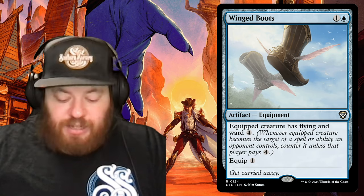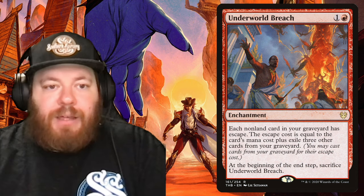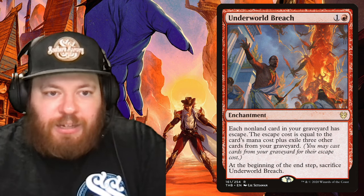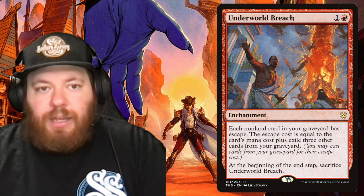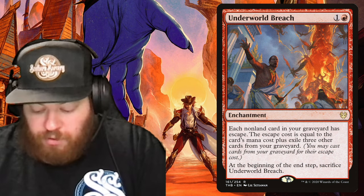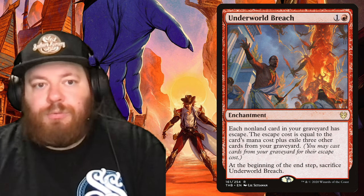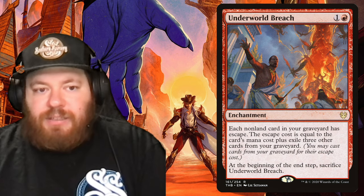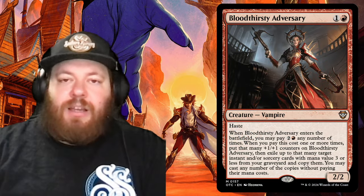Underworld Breach is an enchantment for one and a red: each non-land card in your graveyard gains Escape, with an escape cost equal to the card's mana cost plus exile three other cards from your graveyard. At the beginning of the end step, sacrifice Underworld Breach. It can be game-winning by recurring key spells. Around $10 to $15, it fits this deck perfectly. We removed Bloodthirsty Adversary — a good card, so keep her if Underworld Breach is out of budget.